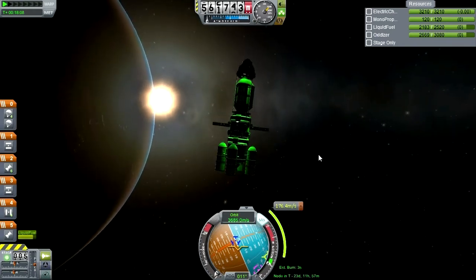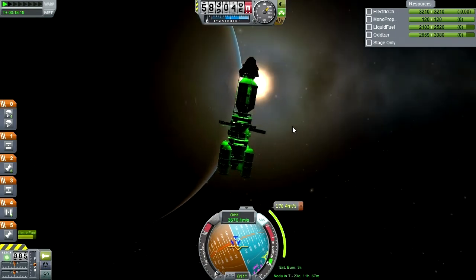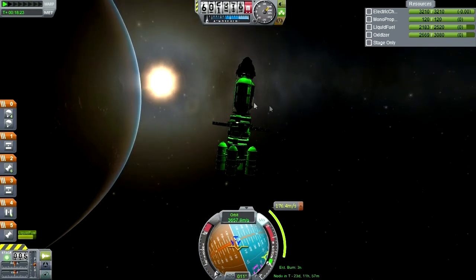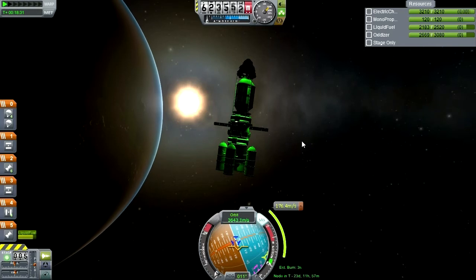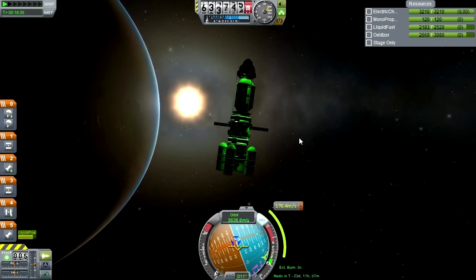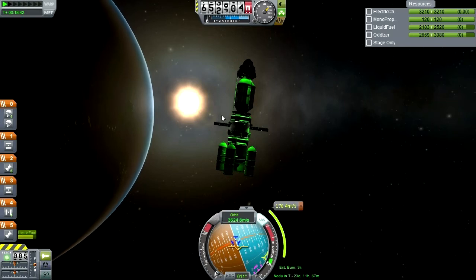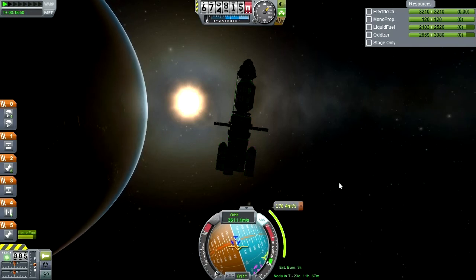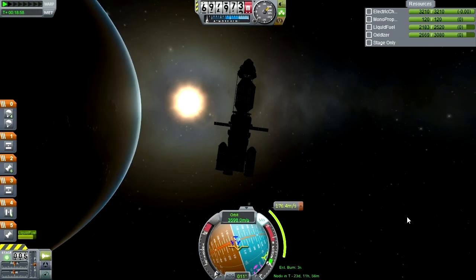We've got eight goo containers and six Science Juniors ready to send back much information to Kerbin — much science will be gained from this. Even in a pinch, if for some reason I miscalculate how much delta-V we've got, I can transmit the data back. The only thing we can't do is let them crash into anything, so that'll be a big thing to avoid. On this great view of the sunrise above Kerbin, I'll say thank you for watching. If you enjoyed this video please press like, if you have any comments or suggestions please leave them in the comment section below, and I'll see you next time.